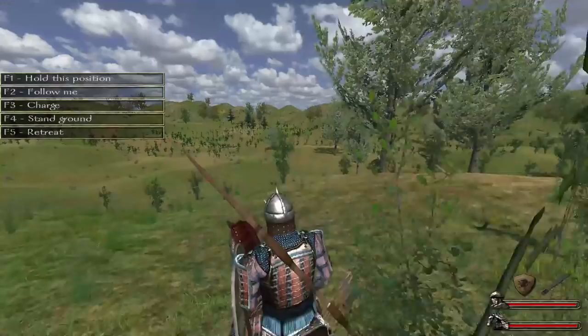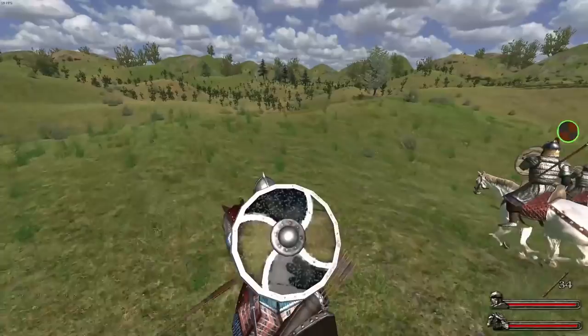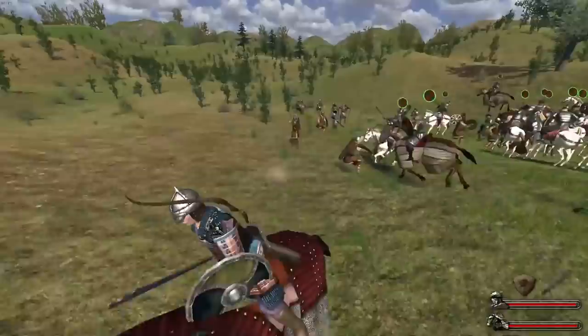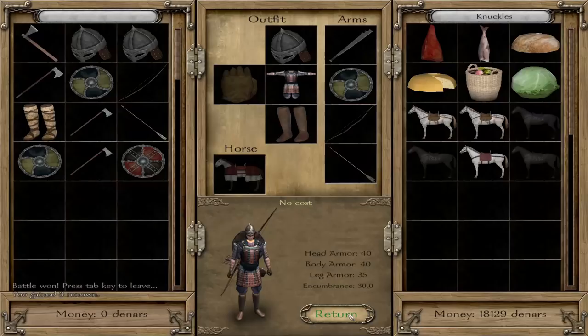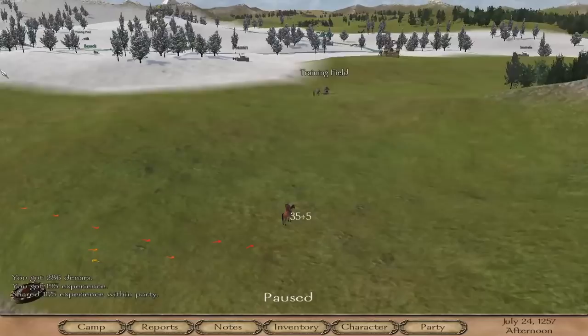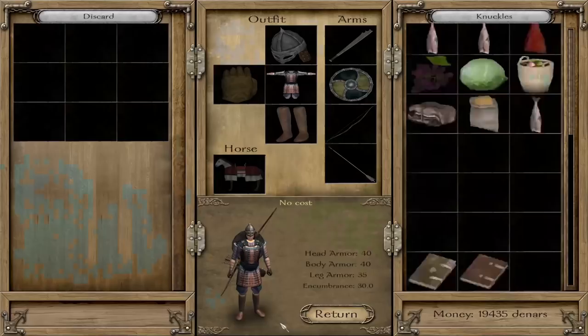After one full rotation: in trade alone, we did gain about 1,700 from businesses and enterprises, but minus that, we came out with 8,222 dinars in profit just from pure trade alone. We did get involved in one fight on the way back — some Sea Raiders — which gave us a few hundred dinars. Combined with our trade and the enterprises, that brings us up to about 9,951 dinars for a single rotation.